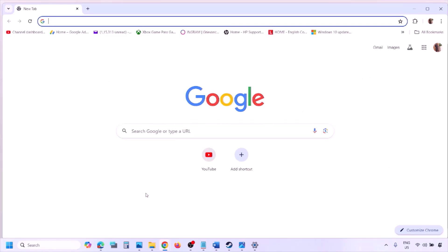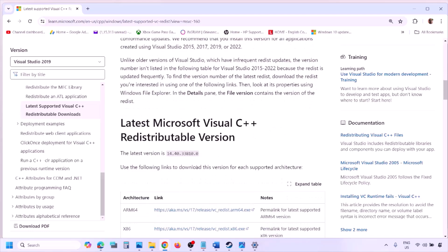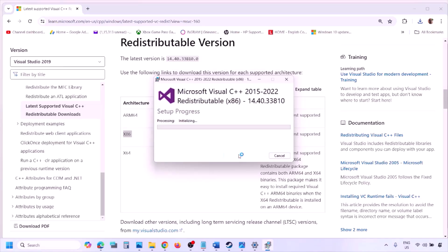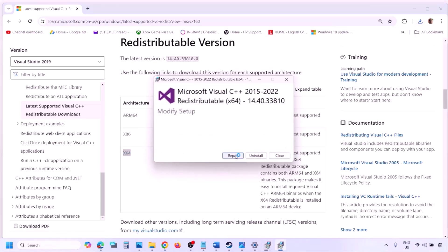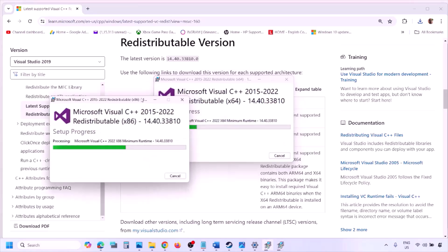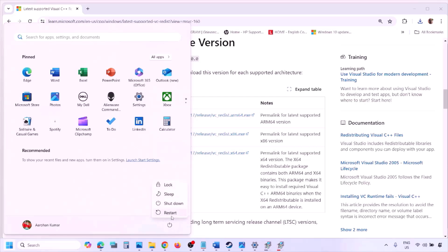The next step is to install the Visual C++ files. Copy the link provided in the video description and open it in a browser — it will take you to the Microsoft website. Download both the x86 and x64 versions of Visual Studio 2015, 2017, 2019, and 2022. Run each .exe file; if you see Install click Install, if you see Repair click Repair. Make sure both are installed, then restart your computer — restart is a must after this.